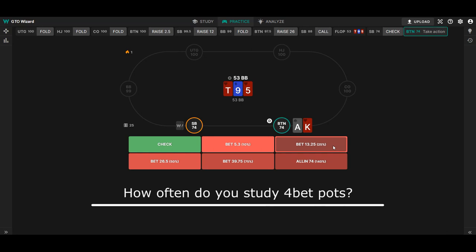Why am I saying studying 4-bet pots isn't as important? The first reason is that 4-bet pots aren't all that frequent. Seeing the flop occurs much more often in single raised pots and 3-bet pots. And this video is going to focus a little bit more on the 4-better, because if you are playing micro stakes and your level isn't that high yet, you are even allowed to not call against a 4-bet at all. You either fold or jam, so you won't see all that many flops.